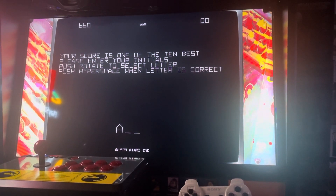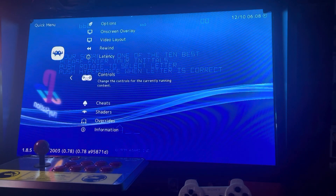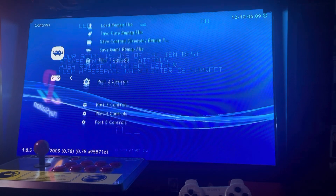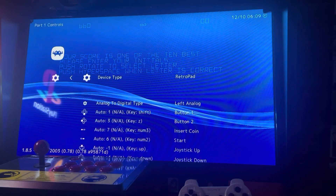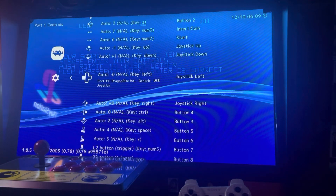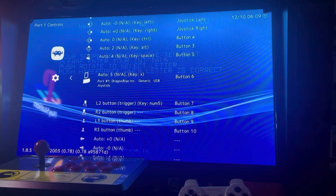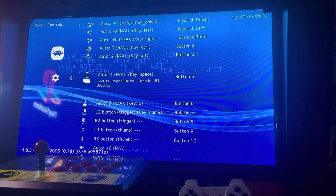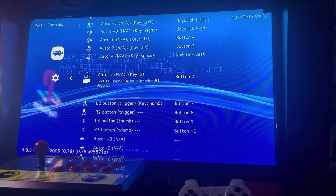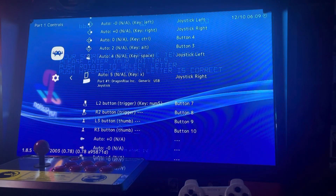Press your hotkey and A or B - whatever you have set up on your arcade - to open the RetroArch menu. Go to Controls, press A to get into Port 1 Controls. Right now left is set to joystick left and right is set to joystick right. Scroll down to the L trigger and R trigger, and set L trigger to joystick left and R trigger to joystick right. Then press the hotkey and B button again to exit.